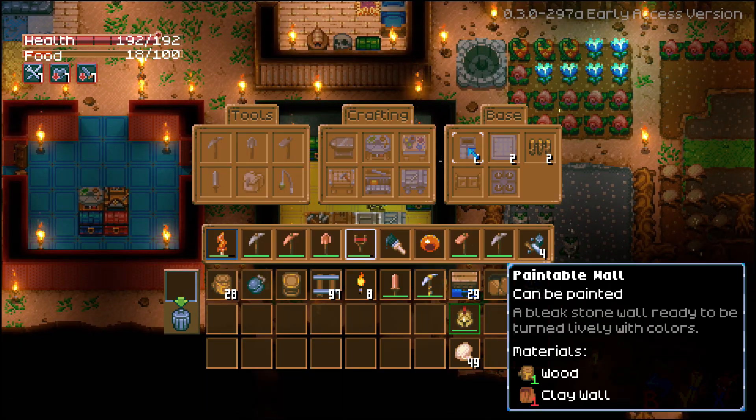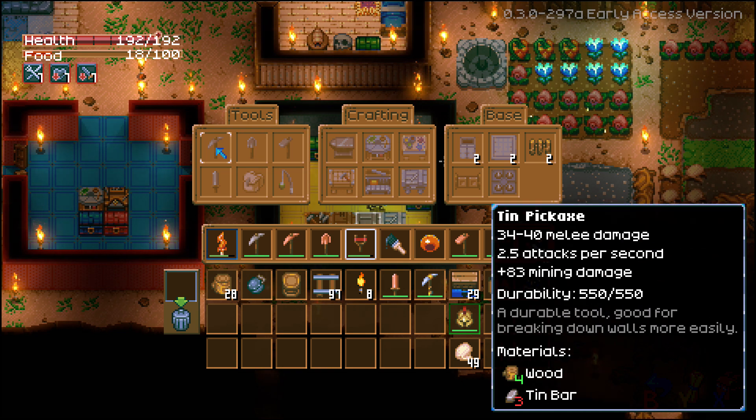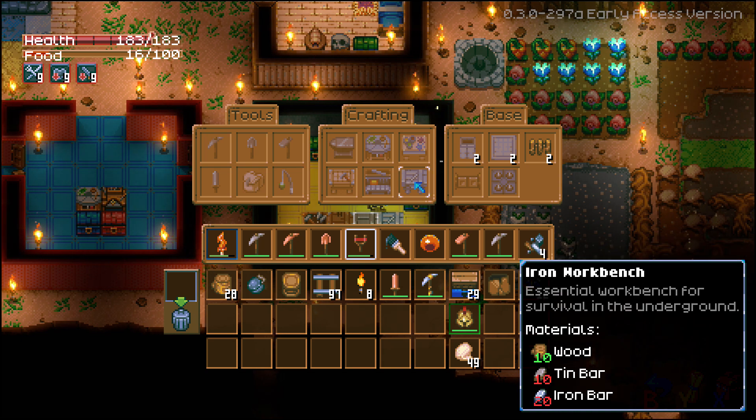So that's pretty much everything for crafting and base items. Then you've got tin tool sets which do more damage, the explorer's backpack — really useful, made from tin bars and fibre — which gives you 10 extra inventory slots and increases movement speed. Then you've got the fishing rod; unless you started as a fisher character, this is your first chance to make one.